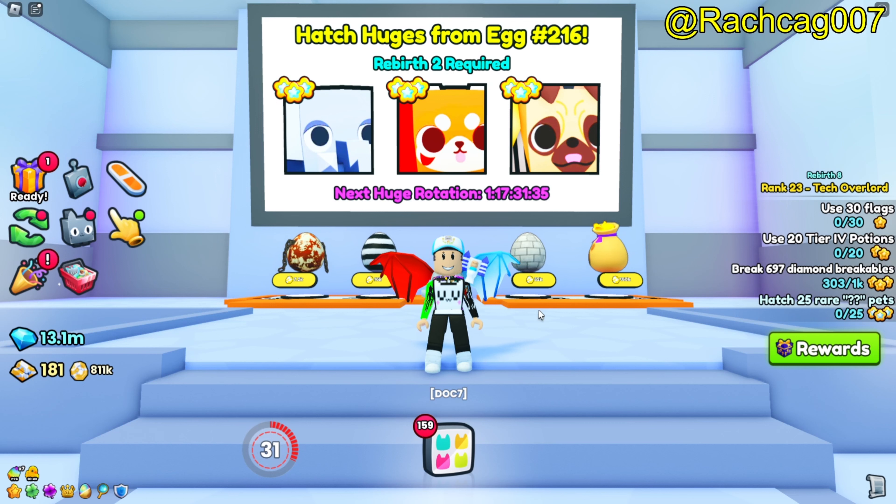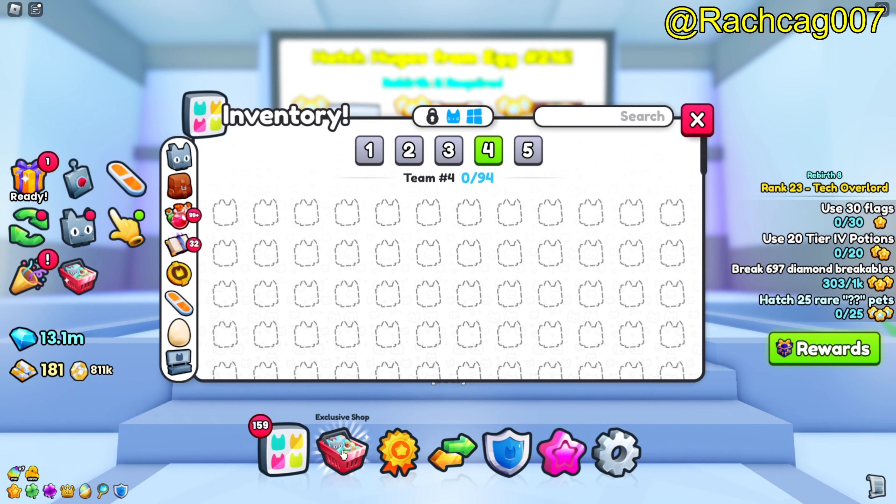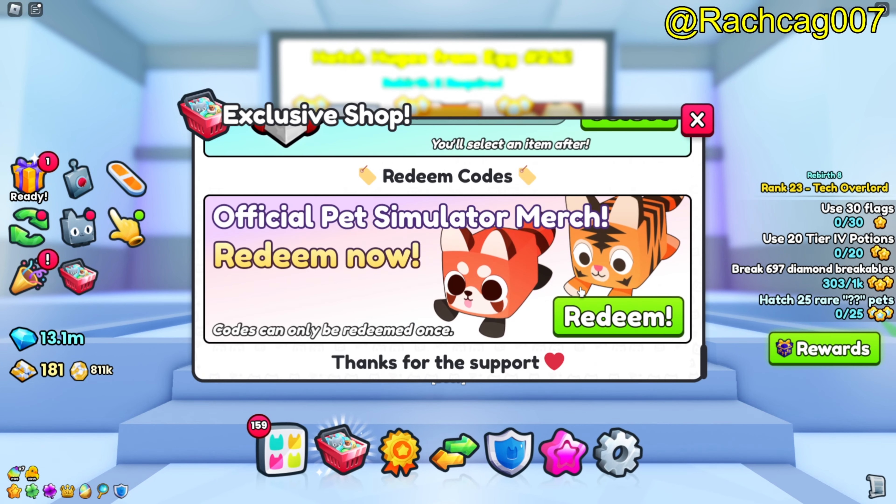Hi everyone! This is for the Titanic Shiba that I unboxed. We'll see what it looks like in game when you actually do it. The first thing you want to do is go down here to the shop and scroll all the way down.